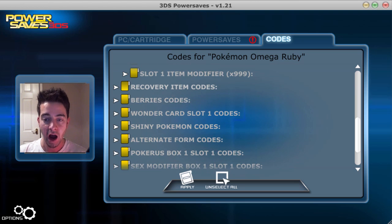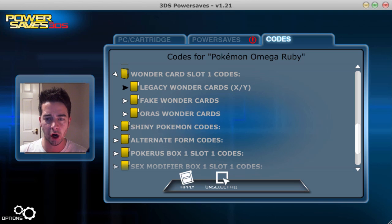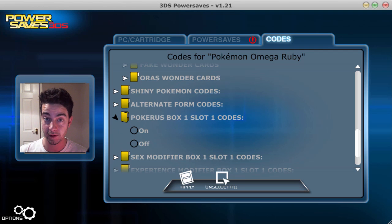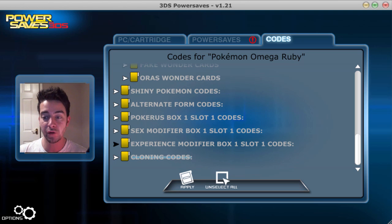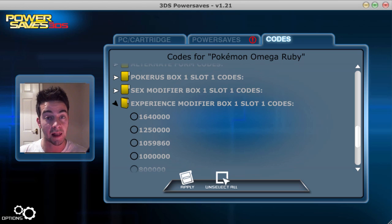You can get a Shiny Charm, which is absolutely fantastic. Other new codes include Pokérus — you can give a Pokémon Pokérus right from box one slot one — which means you could be spreading it around the trade system and giving people Pokérus who don't already have it. You can also change the sex of the Pokémon in box one slot one, which could be handy if you wanted a female instead of a male or vice versa, and there's an experience modifier in the same slot so you can pretty much give them full experience and change their levels.